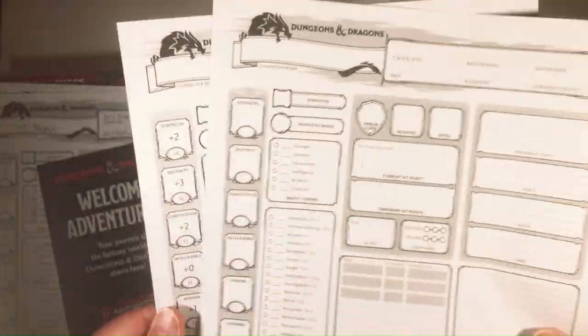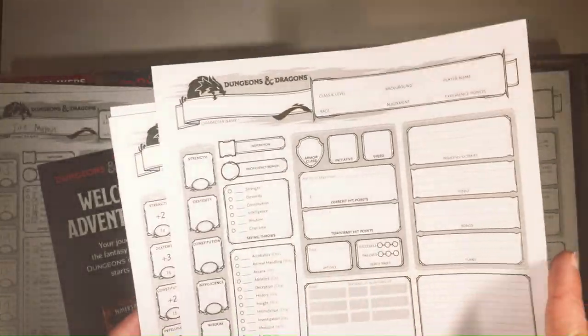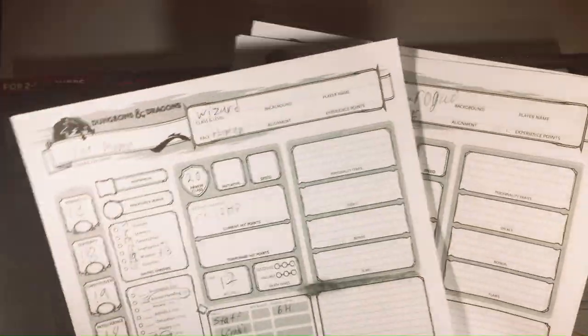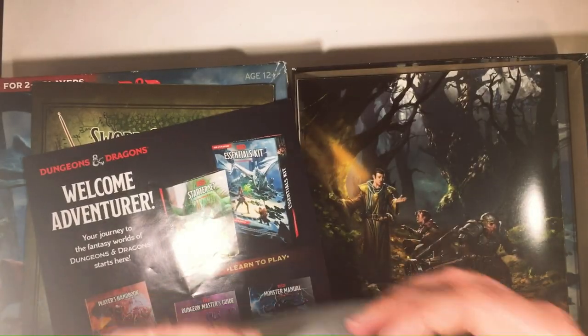Here's the codes and stuff - they're probably used. Some more character sheets that are not filled out, that's nice. So we have a pre-made party you can start with. More character sheets - they have quite a bit of character sheets. That's nice.